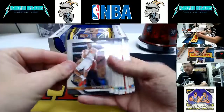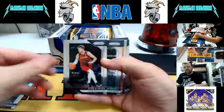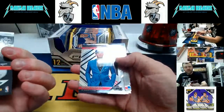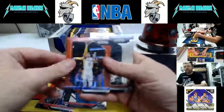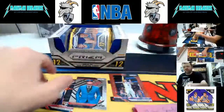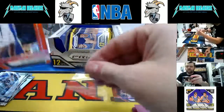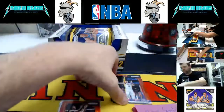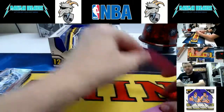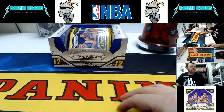Pack eight goes to Michael Stanfield. Here we go — Trevor Ariza, Kyrie Irving, Anthony Davis, Kyle Korver, Gordon Hayward, Chandler Parsons, Lou Williams Red to 299, Jerome Robinson, Kyle Kuzma, Bradley Beal, Wesley Matthews, and D'Angelo Russell. All right, next pack.